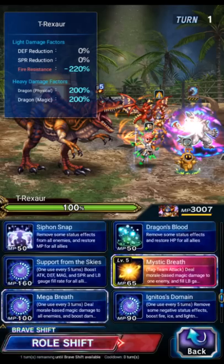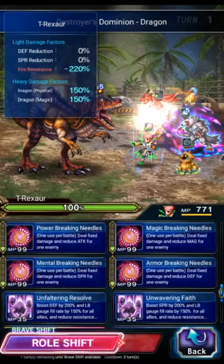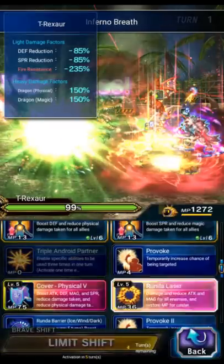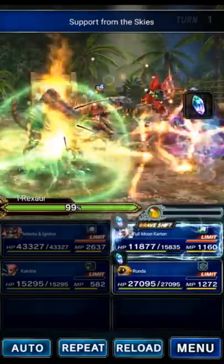So we're going to do Dragon Killer, Fire Imbue, and then a stat buff with Roberta. Cactaria will just Cactus Break, Big Defense Break, and Fist Imperil. Runda will Support Chain with Bolting, and we'll just Frenzy with Carton.